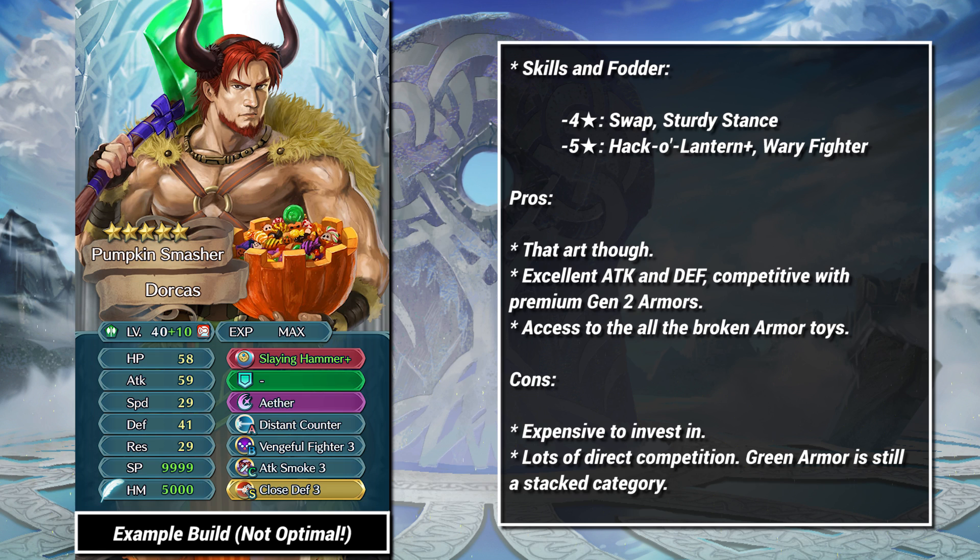Halloween Dorcas crashes in with 45 attack, on par with some of the premium gen 2 armors. If that doesn't excite you, then I don't know what will. With Grails, Halloween Dorcas might as well be the free version of Winter Chrom. Chrom does have better stat allocation overall, but Dorcas beats him on base kit and, let's face it, good looks.